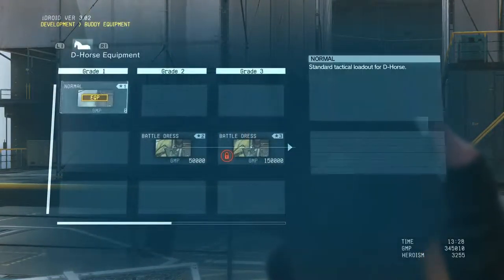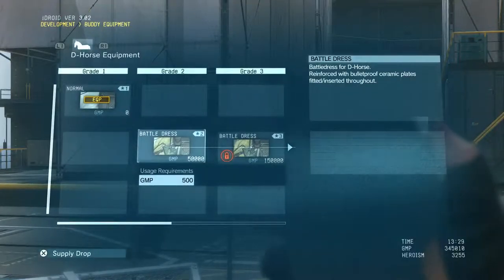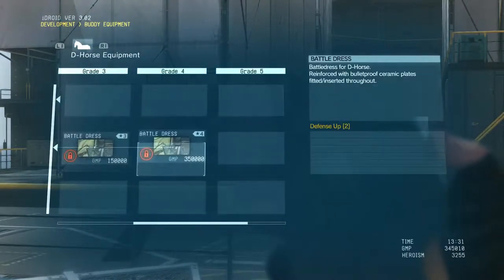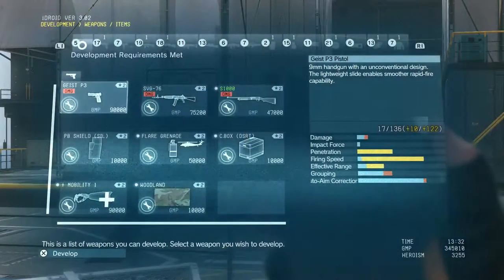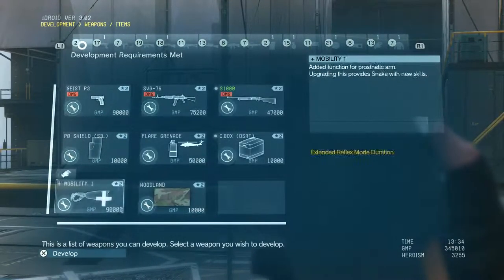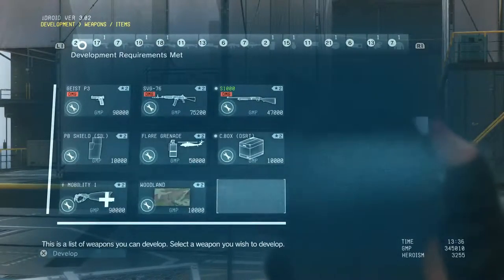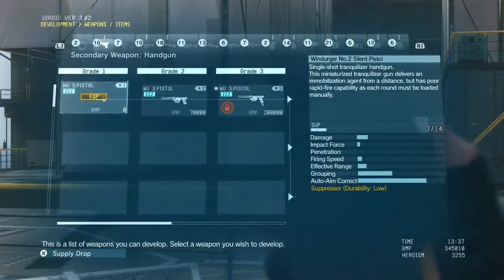Buddy equipment is pretty straightforward — it's just equipment used by your buddies. Right now the only buddy I have is D-horse, so the only thing I've developed yet is the battle dress for D-horse. The other buddy equipment options are still locked and I can't develop them yet.